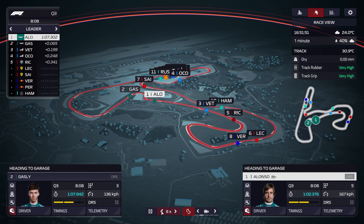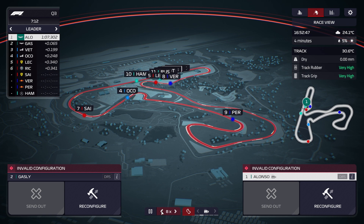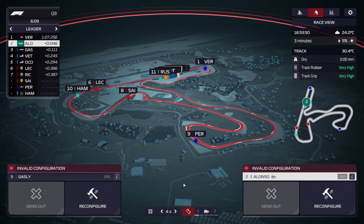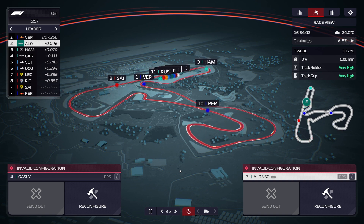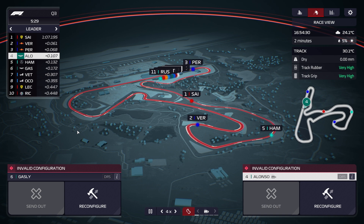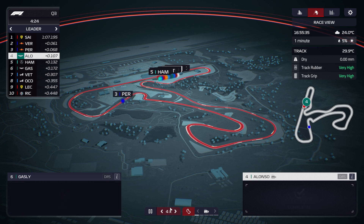Hamilton goes P3, so he splits the two Aston Martin cars. Sainz takes pole position. Perez comes up to the line and goes P3. So we're fourth and sixth at the moment. I think new tyres would potentially give us pole position - it's very difficult to tell though. So I'm going to risk it and start on those tyres in tomorrow's race.